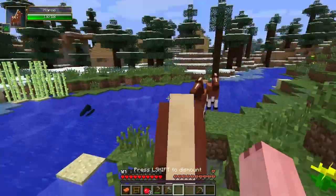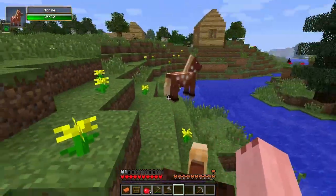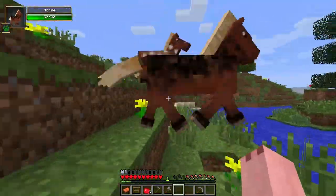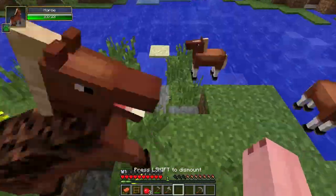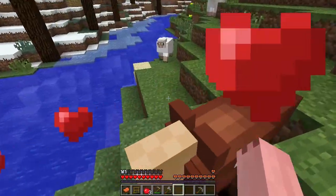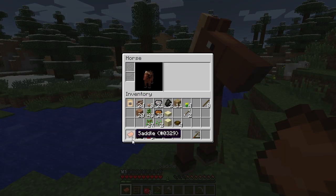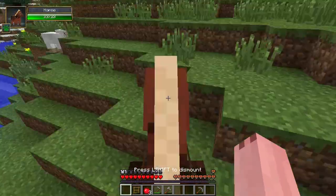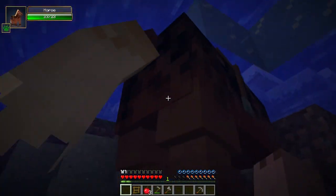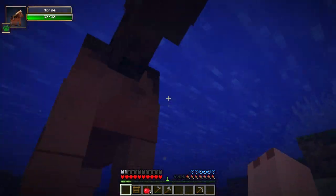We can get a horse of our own — that guy looks awesome. We'll try and tame him and then we can have easy transportation. I'm probably going to want to build a bridge to that village because it looks cool. He does love us now! We can throw our saddle on him quickly. Hopefully he's teleportable — oh god, this is gonna be a pain in the butt. Please don't drown, I need that saddle back.